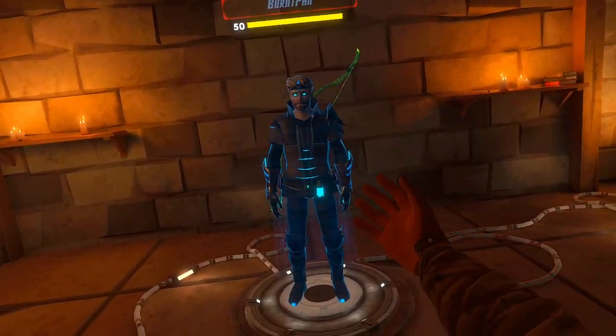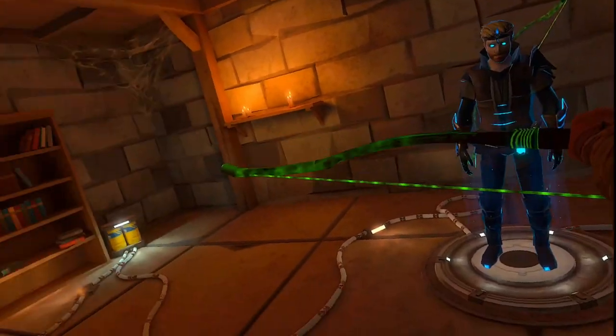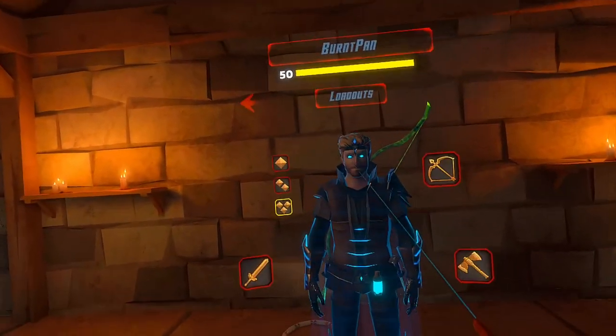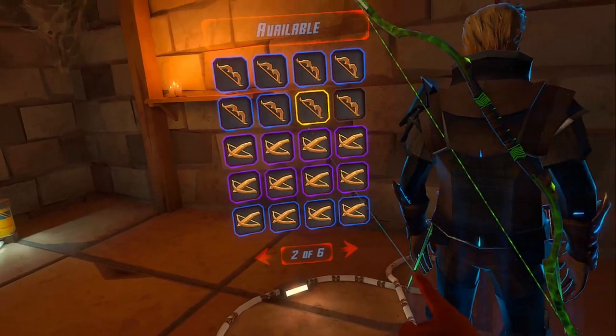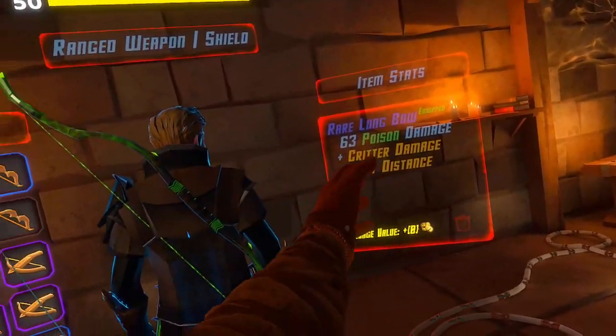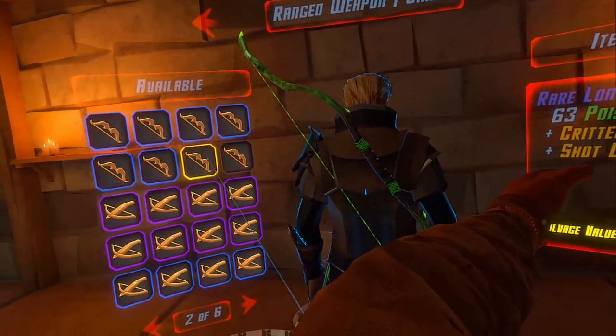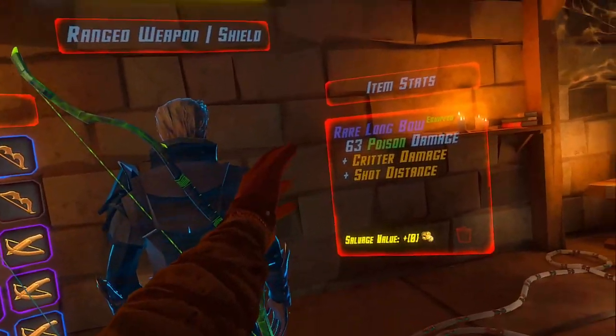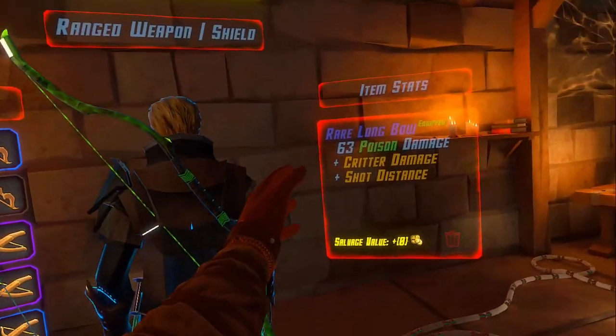Hello again. This time I'm back with the shot distance bow. You can see this bow is a poison bow, obviously. It's got critter damage which doesn't really matter, and then shot distance, which is basically what shows that it's gonna shoot super fast.